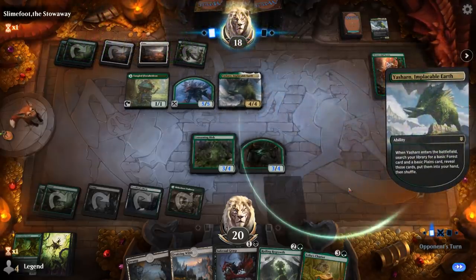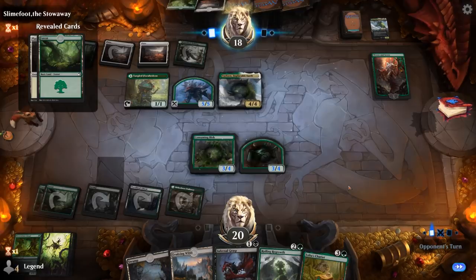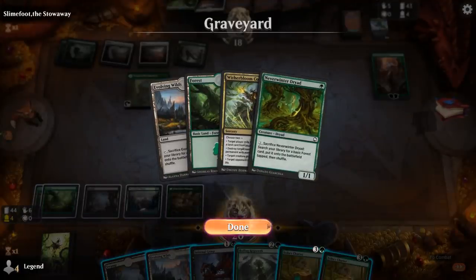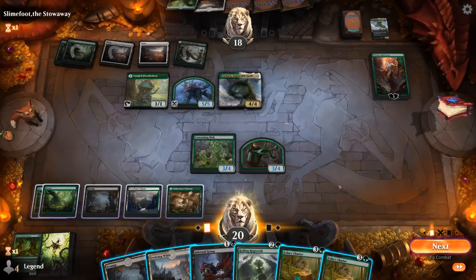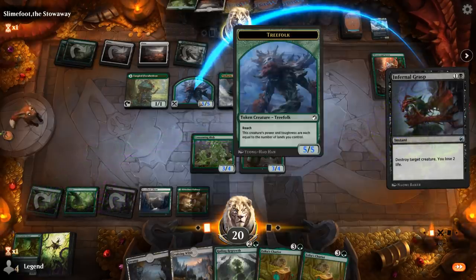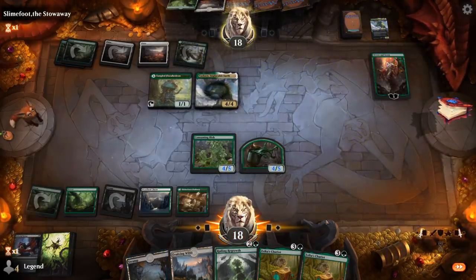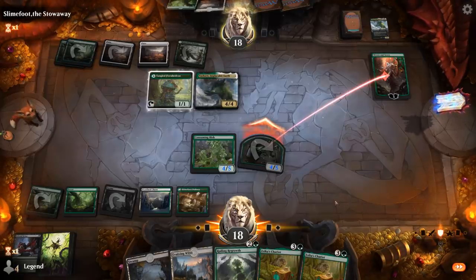Opponent is playing the classic version with Storm the Festival. There's Yasharn — I can still sacrifice our lands at least, not sure if it stops anything else. No treasure tokens anyway. I think our plan is straightforward: grasp will make Blob up to a 4/5. I don't want to put Consuming Blob in harm's way unnecessarily, but attacking requires them to double block. I want to grasp before attacks, so I'll only attack with the Blob token and not the Blob itself, forcing them to chump with Yasharn or the Florahedron.